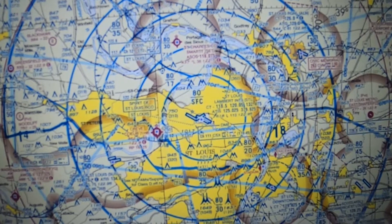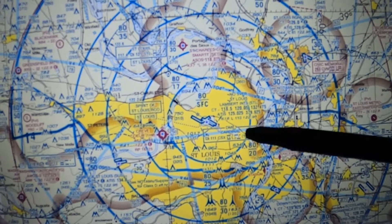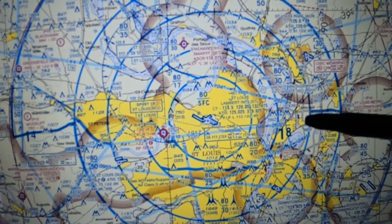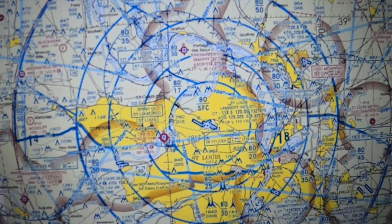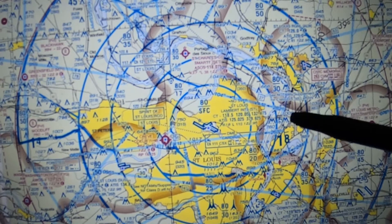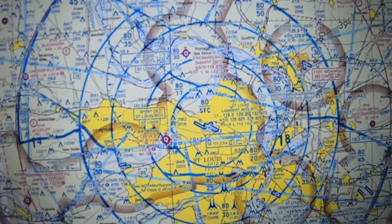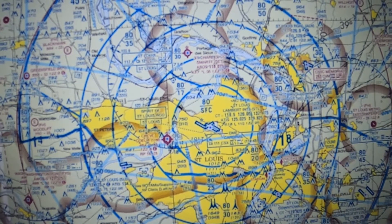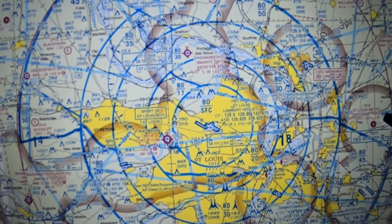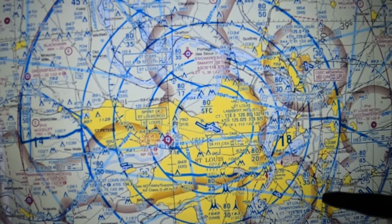Flying into Class B: be really familiar with the airport — study the diagram and frequencies. The key question is: what's the magical phrase you must hear to enter Class B airspace? The answer is 'you are cleared into the Class B airspace.' If you call approach and they give you an altimeter setting and squawk code but never say that phrase, you are not cleared. You should specifically ask: 'Am I cleared to enter the Class B airspace?'